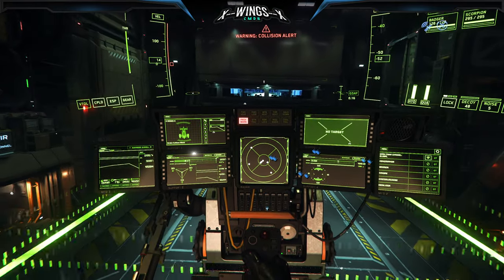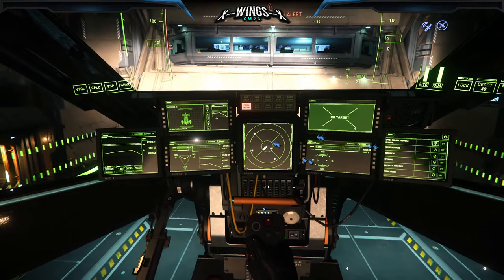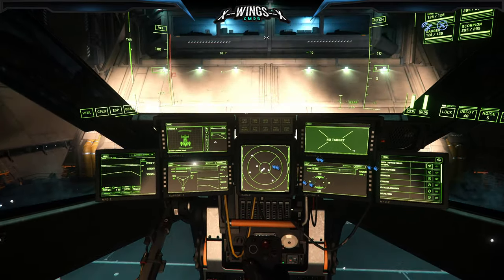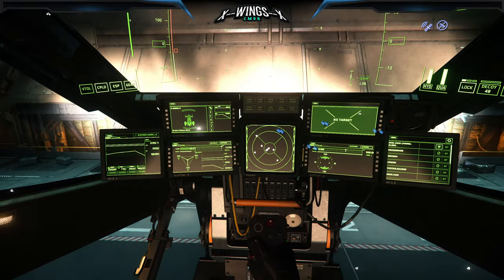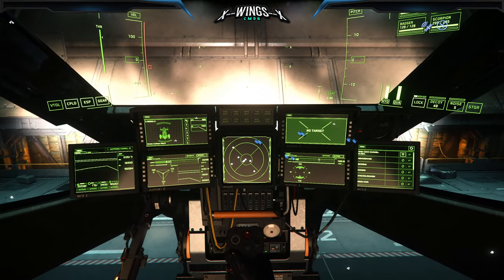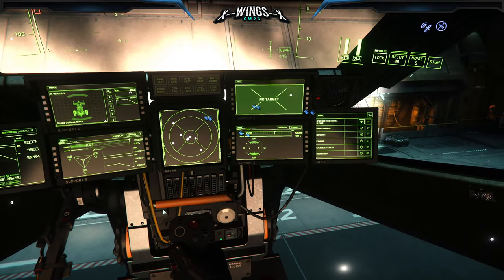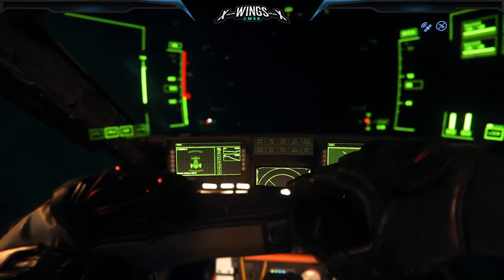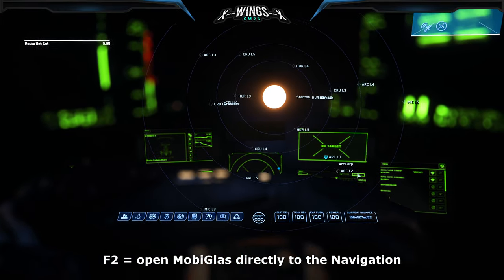Land and make sure you land far enough in. I really recommend that you check the number of your hangar — this is 02 here — so you know you fit well in and can exit without falling off the station.